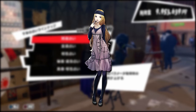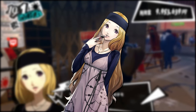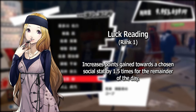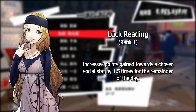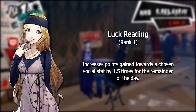First and foremost, Shihaya is your best friend for gaining social stats. At rank 1 you can visit Shihaya to use her luck reading perk, which increases the amount of points you would gain from a social stat of your choosing for the rest of the day by 50%. Needless to say, this can be a huge time saver when maxing out social stats.